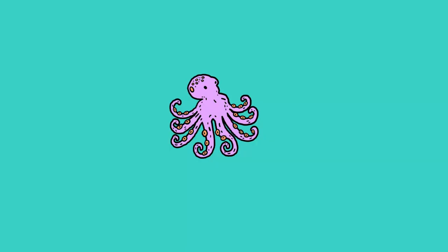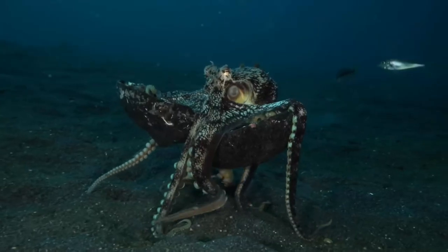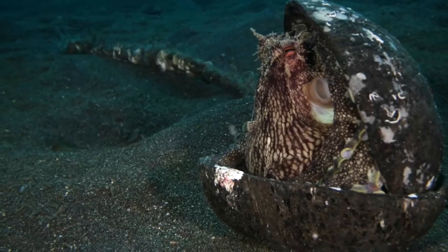Fun fact! An octopus's brain isn't actually in its brain. It's actually spread all over its body and in its feet, which explains why it can pick itself up like an RV with a coconut home and relocate. Anyways, back to the video.